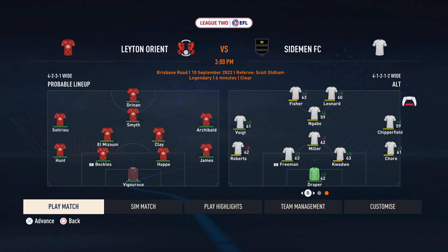Now it's time to face Leighton Orient, who I'm kind of considering a rival — not considering the relationship with the Sidemen, but of all the games to play, I should probably play against them. Switching things up a little, moving from the basic 4-4-2 to a 4-1-2-1-2 wide. Millers as a defensive mid, Nyabo moving up to attacking mid. I realized, once the game started, that since I switched formations — even though I'm still using a 4-back — FIFA completely changed around my back line. I fixed it a couple minutes into the game.